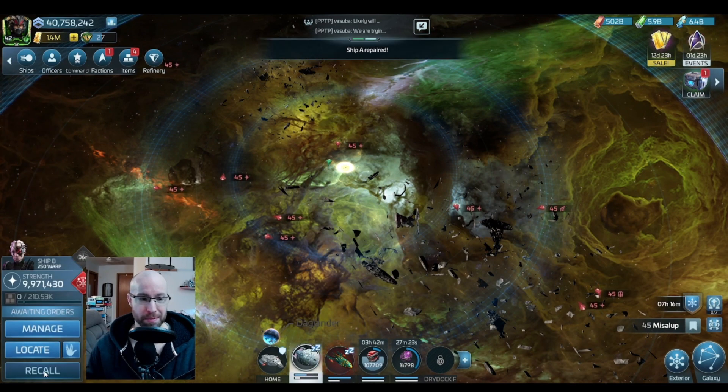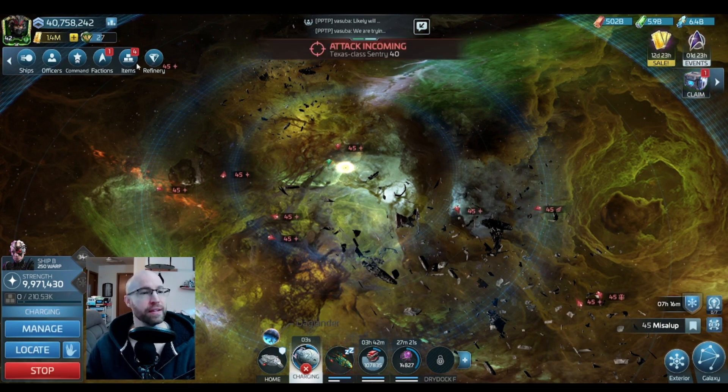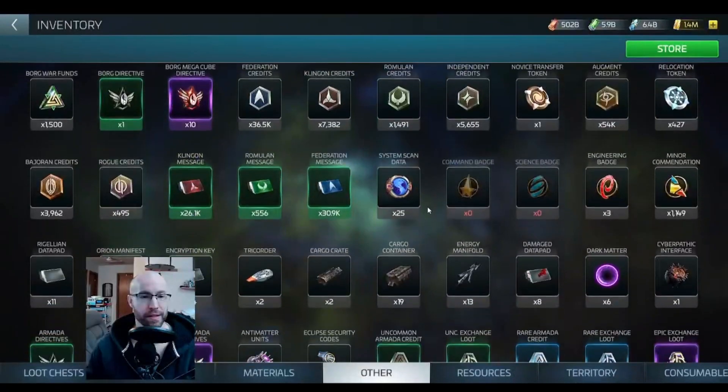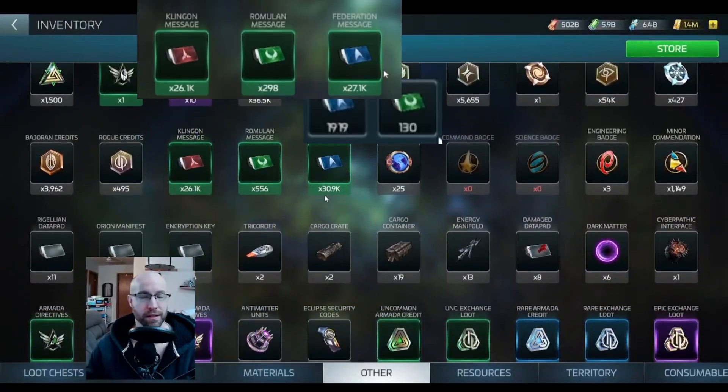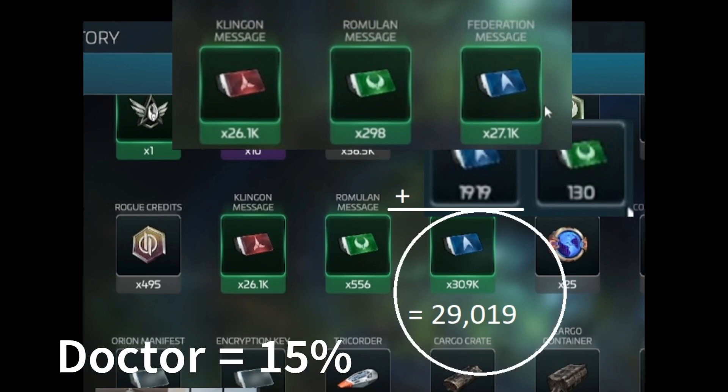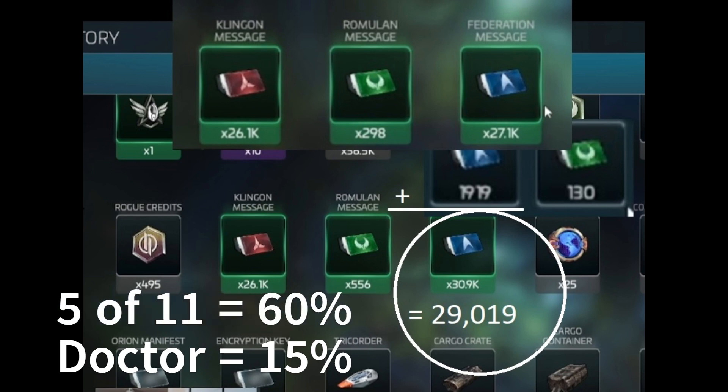I'm not going to kill anymore because I don't want to die. Now let's look at that math again. I'll put the math on the screen — you decide. Is this for you? I hope so. I ran some gamer math: starting at 27,100, gaining 1,919, does not equal 30,900 — it equaled 29,019. Meaning the Doctor and 5 of 11 both increase your loot on messages. I hope this was helpful.